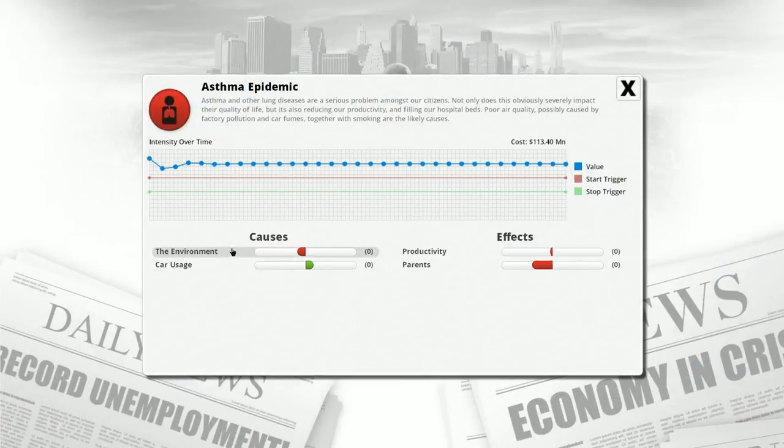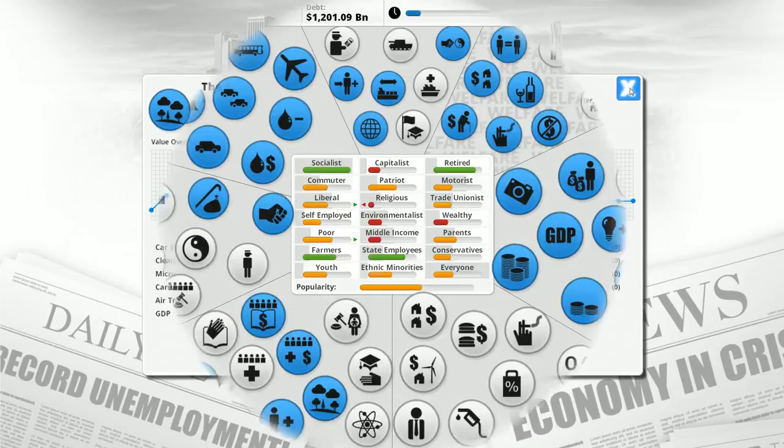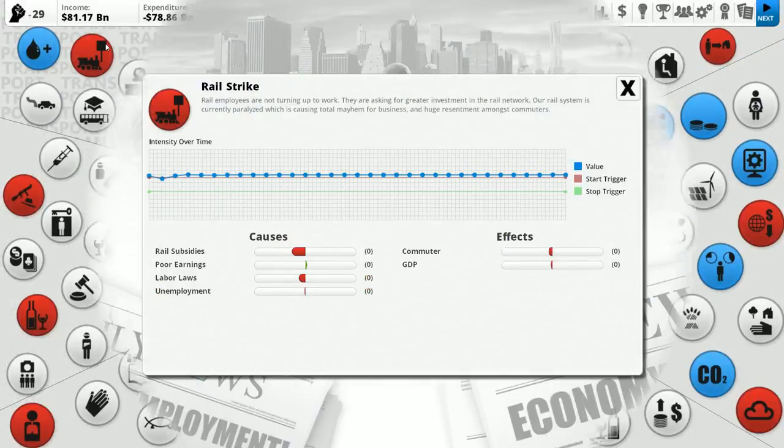Our budget surplus is now $2.31 billion — not a huge surplus, barely putting a dent in the $1.2 trillion debt, but moving in the right direction. The economy overall is pretty good right now, so that's helping. Have we made a dent in the environment? Just barely. Some of these effects are still going to take a while to kick in, so the environment should move in generally the correct direction.